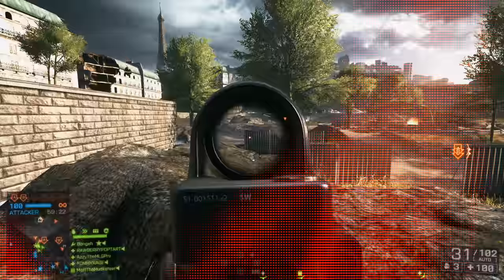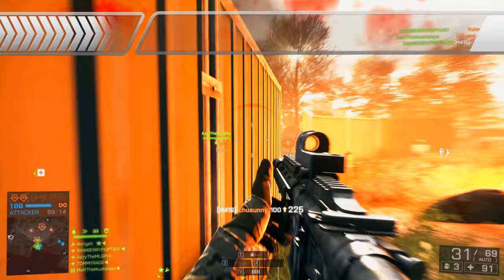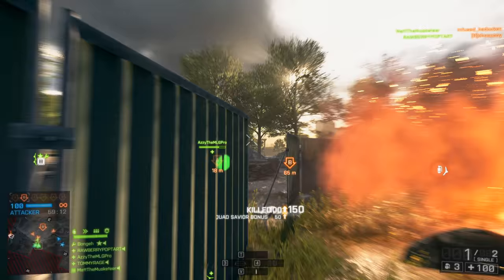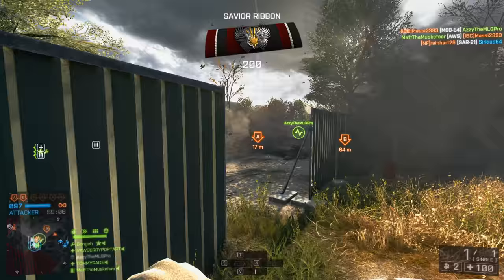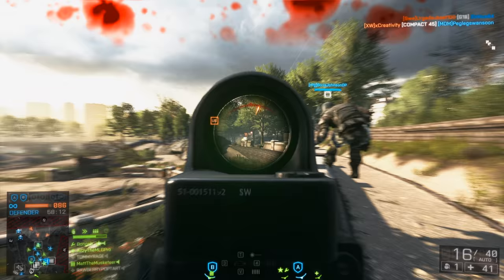At number 4 we've got some precision German engineering in the form of the M416. In Battlefield 4 this weapon is a jack of all trades and a master of none. With a rate of fire of 750 RPM, super fast tactical reload of 1.85 seconds and practically non-existent recoil, it's a very easy weapon to pick up and dominate with. The M416 is most effective at short to medium range and there's not many other assault rifles that can take you out in a 1v1 at those sort of distances. I personally prefer a run and gun play style when I'm using the M416.